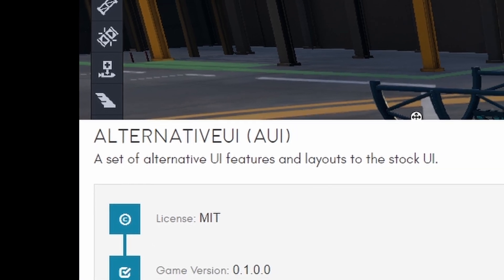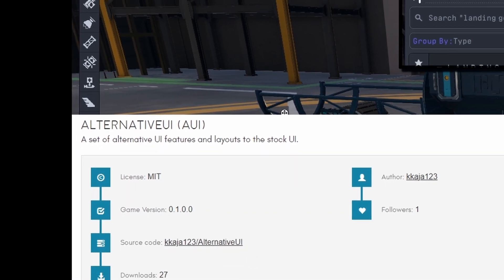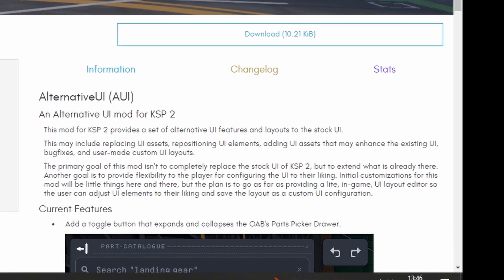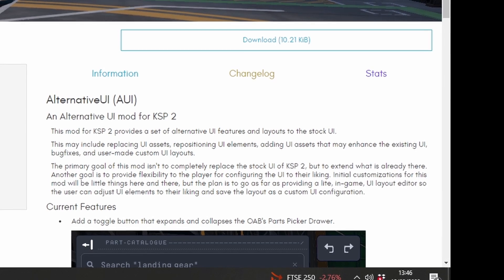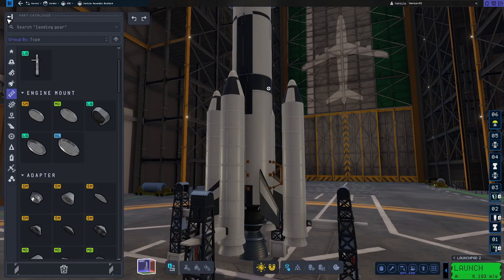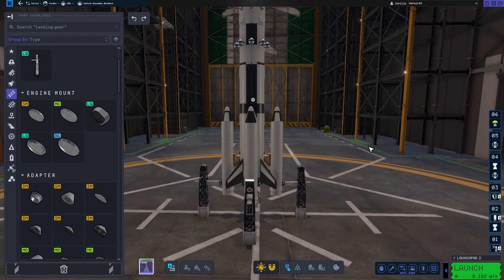As of right now, this mod only adds one little feature, but it plans on adding much more customization to the UI within KSP2. As stated on the mod's information on Spacedock, this mod is not to replace the UI, but to extend the features of what is already present and provide flexibility to players by allowing them to customize the UI to their liking. Right now it's limited, but it's definitely one to keep an eye on for future updates.